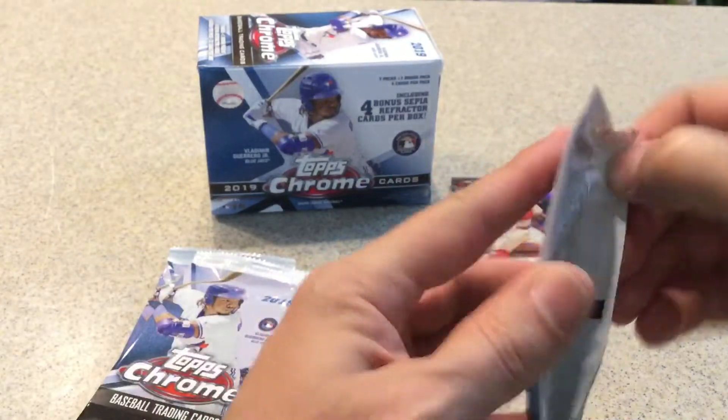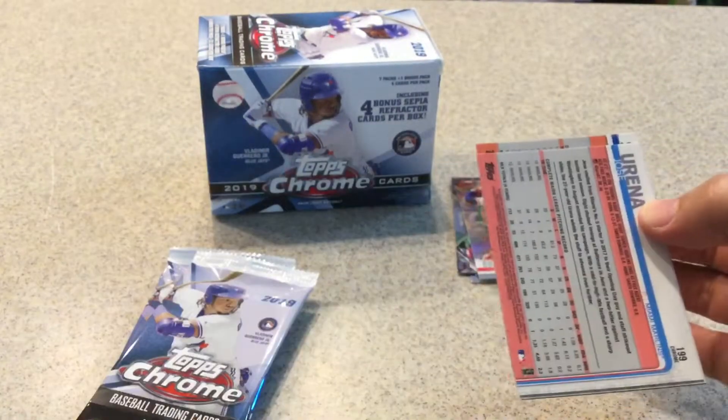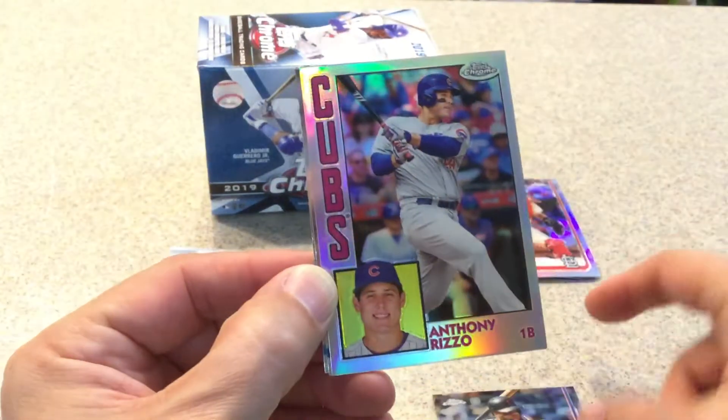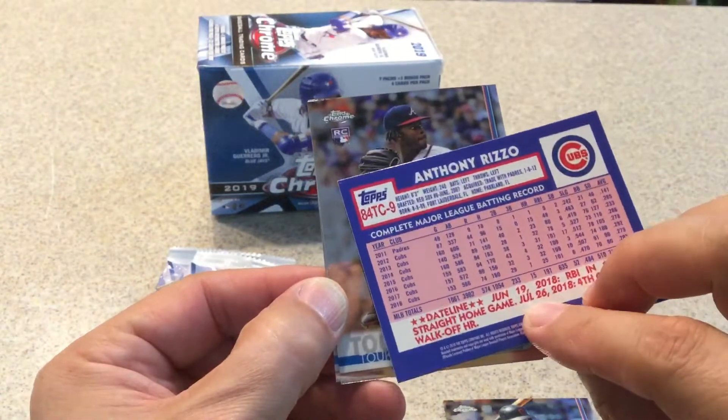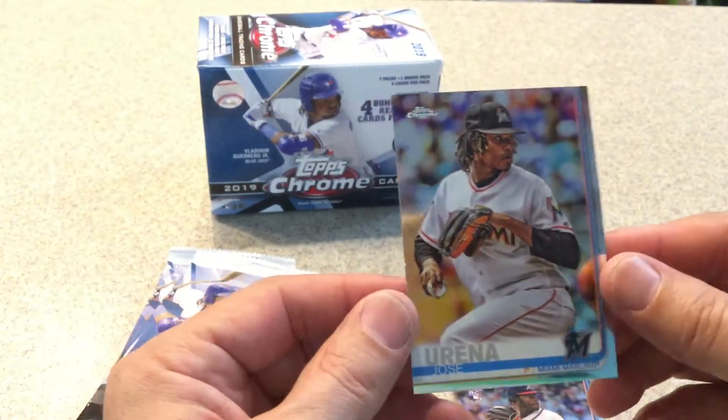Next pack. Carlos Santana. Anthony Rizzo, '84 Topps throwback. Tuki Toussaint rookie card, and Jose Urena.